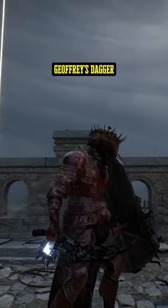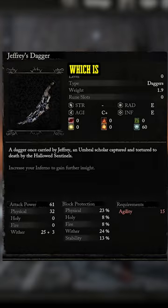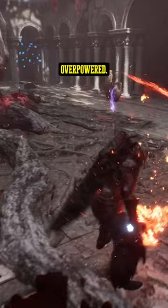I'm going to show you exactly where to find Jeffrey's dagger in Lords of the Fallen. This is going to be an agility dagger with a little bit of Radiance and Inferno on it, but it's also going to have 60 Frost buildup on it, which is pretty awesome. Daggers in every single game they have ever been in have always been incredibly overpowered, so this one's going to be no different.